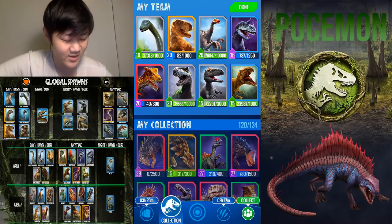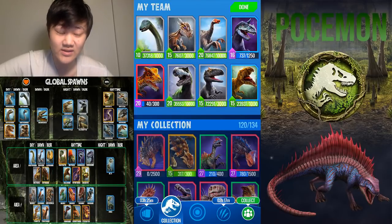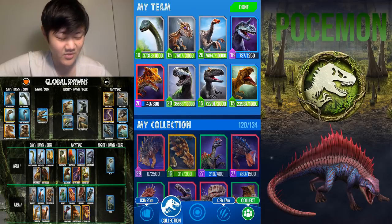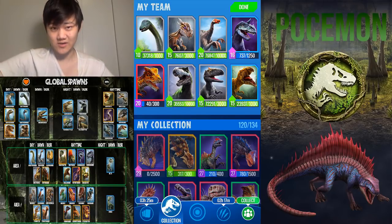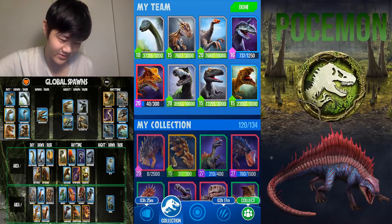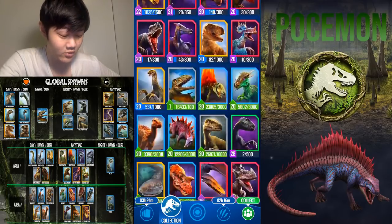Moving on to some Local 2 commons — in the daytime we have two Local 2 commons which are both really really good. First, Triceratops — this dino is one of the best dinos in the game. The swap-in shattering rampage is above priority, it's almost uncounterable, it's one-turn bound, and it can swap out after you shatter something. I seriously want it in Tyrant tier at the top, and I have the math to prove it.